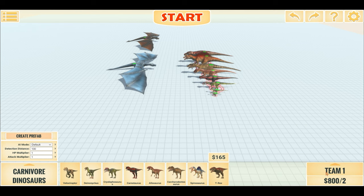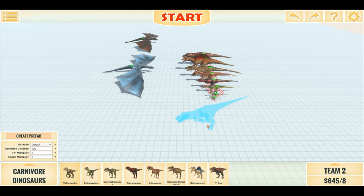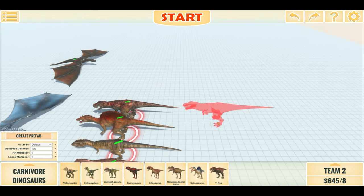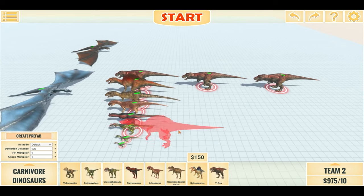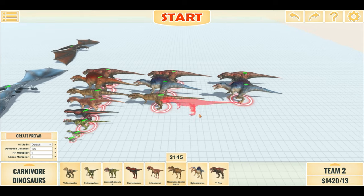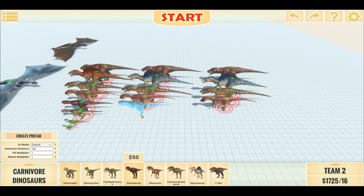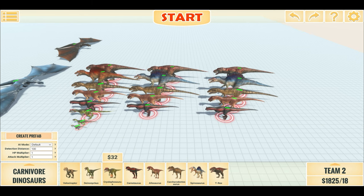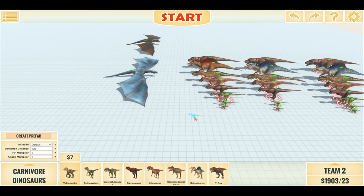Let's go to the Carnivore Dinos and make this a lot more massive. Let's do three of each Carnivore Dino: three T-Rexes, three Spinos, three Carchars, three Allos, Carnotauruses, Cryolophosaurus, Deinonychuses, and lastly Velociraptors — versus the same two dragons. We'll add more dragons later on.